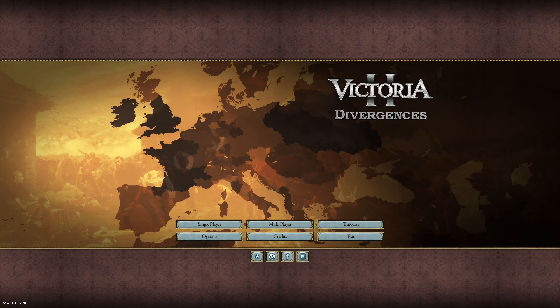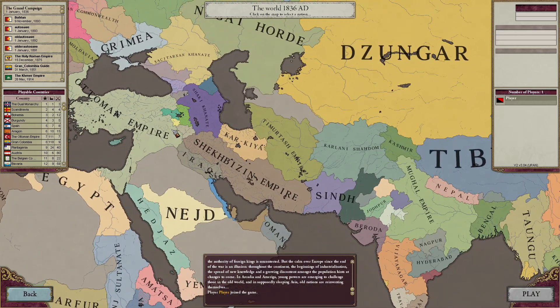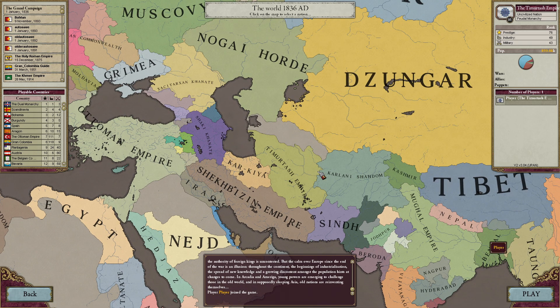Hello everyone, welcome to another Victoria 2 video. Today I'm playing as the Timurtash Empire in the new HPM Divergences of Darkness update, specifically the Captain Loco branch of the mod. I wanted to see if they've made the Persia region more interesting than before, because before it was pretty much just vanilla regions and provinces. This rework completely fixed everything and made Persia a lot more realistic.